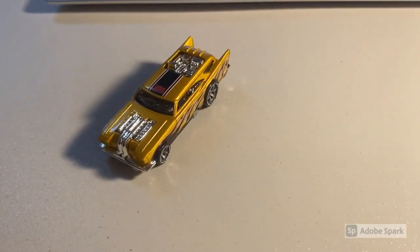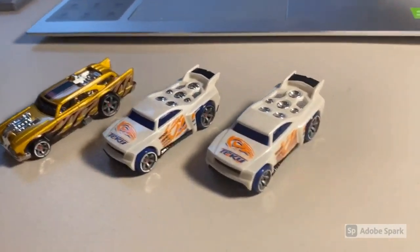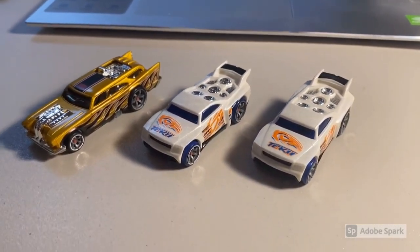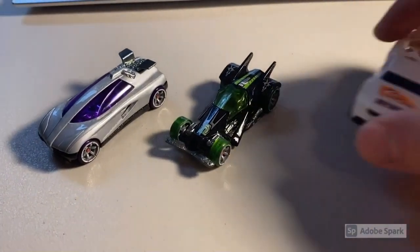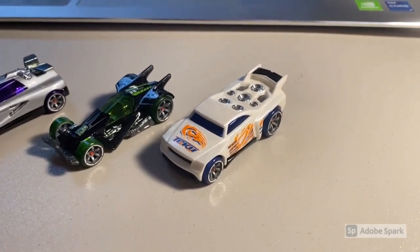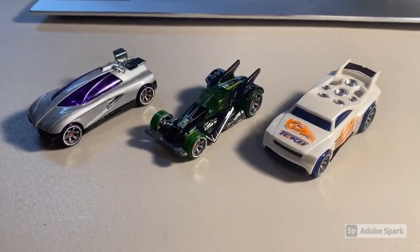Next we sold three more loose mint cars: a CM6 Jackhammer and two CM6 Baselines. Not sure why someone would want two Baselines unless they're making a custom or a movie-accurate build. Total was $49 even to a new buyer. Then we sold a CM6 Octanium, CM6 RDO6, and another CM6 Baseline. I absolutely cannot keep Baselines in stock. Total was $47 even to a return buyer.